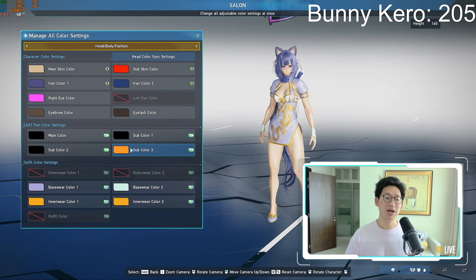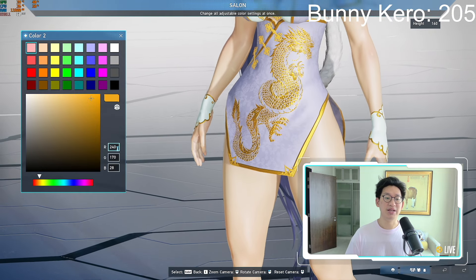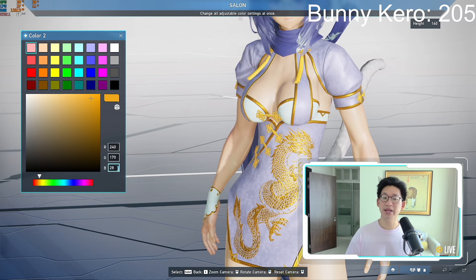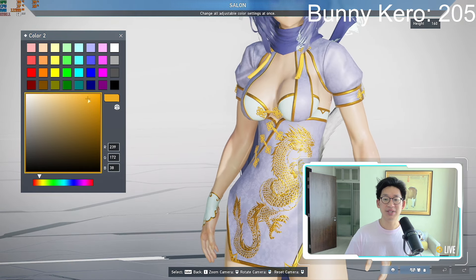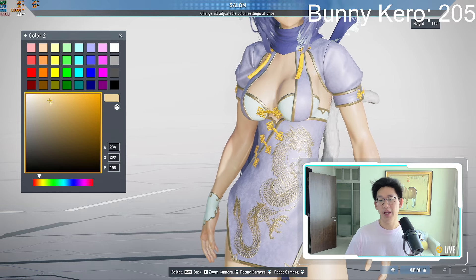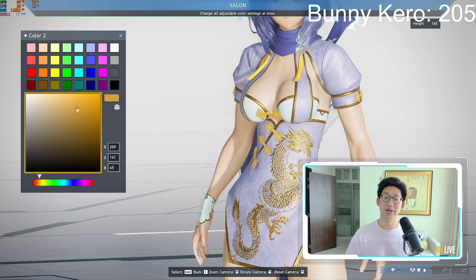For example, the embroidery over here is actually based off my innerwear. The current gold color I am using right now is 240 on red, 170 on green, and 28 on blue. But if you want something a little bit lighter, you can always slide it towards the lighter side — and look, now we got a silver. You can just mess around with whatever colors you want to get that perfect combination.